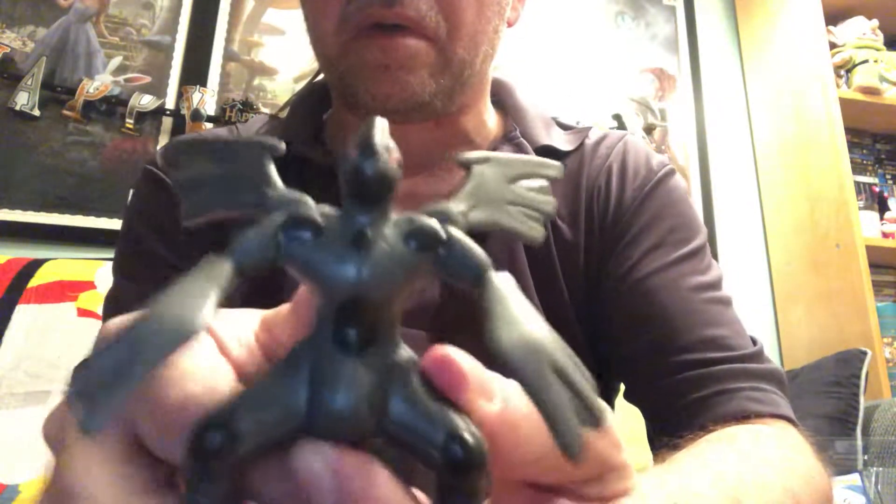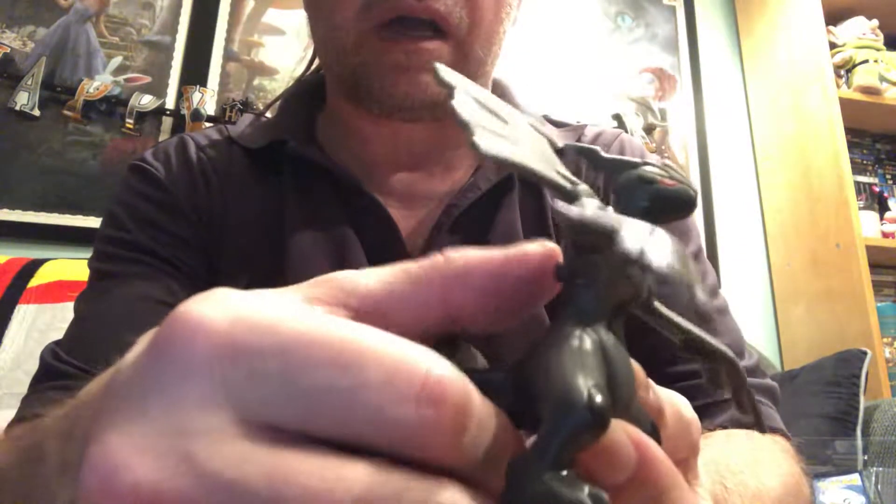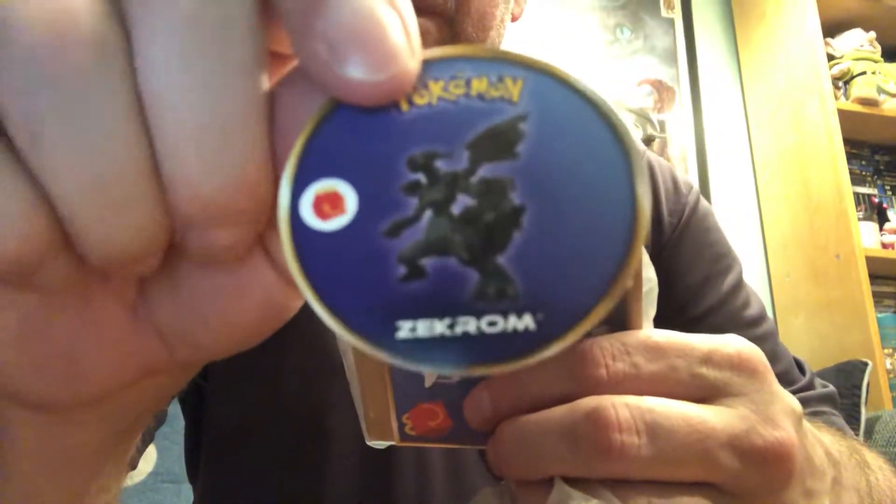Oh wait, there we go — and that's it, look at him go! Wow. There's the tag that tells you who he is and there's what he does. It actually comes with instructions too and shows what toys are available.